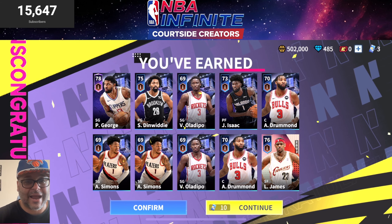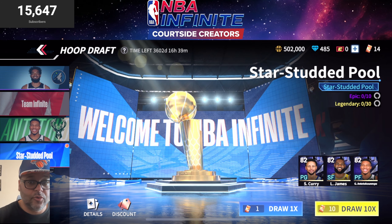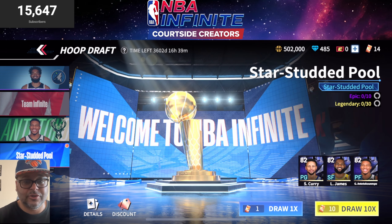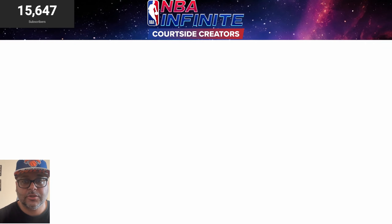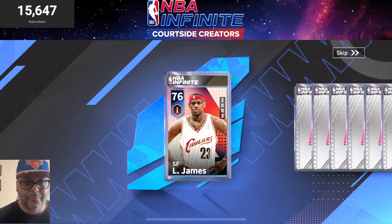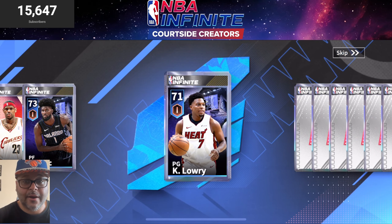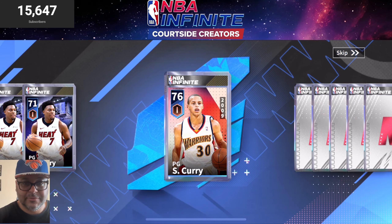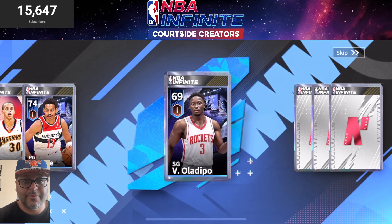Now let's go to the Star Studded pull. I feel like I already got stars because we got Paul George and LeBron. This pack is pretty crazy because you do get a chance to get Curry, LeBron, or Giannis — and Giannis and Curry are two players I had player spotlights for because they were incredible in 3v3. First card — we got rookie LeBron, that's a W. Jonathan Isaac, Kyle Lowry — that's somebody I didn't have. Another Kyle Lowry, Stephen Curry rookie version — that's a good one.